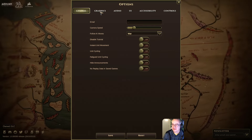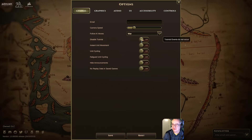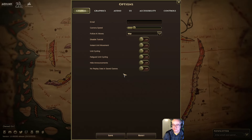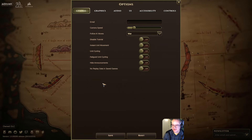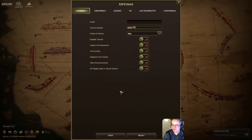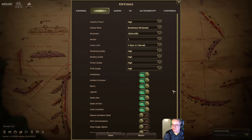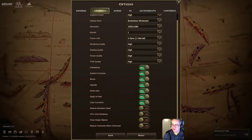Let's look at the options quickly first. I'm not going to change the basic ones. I'll leave the tutorial on and see what it does. I don't know if it remembers what things it showed me before. Graphics — there's quite a lot of options. I don't really know what they do, so I typically leave them unless something doesn't work.